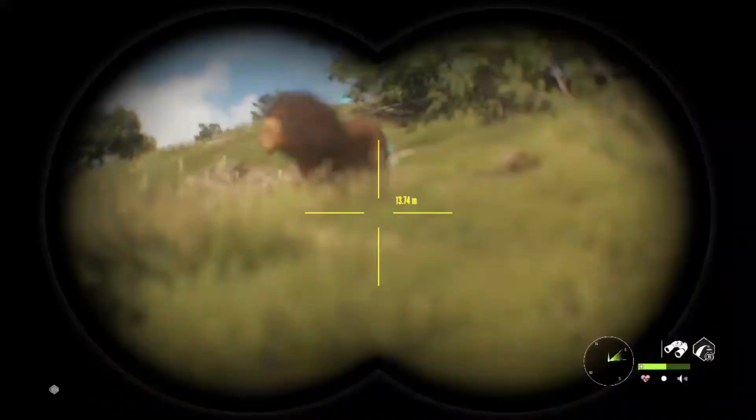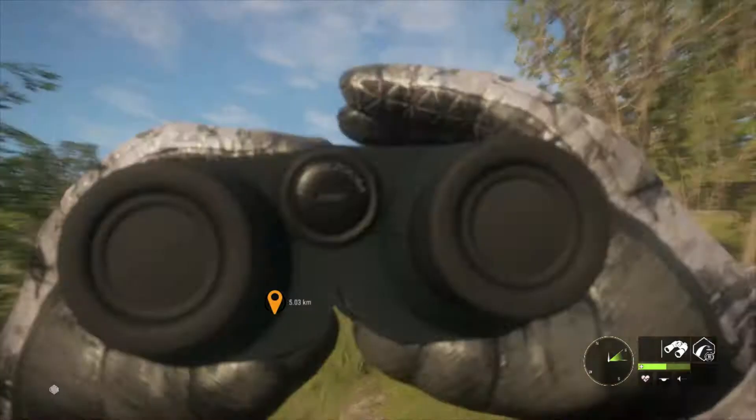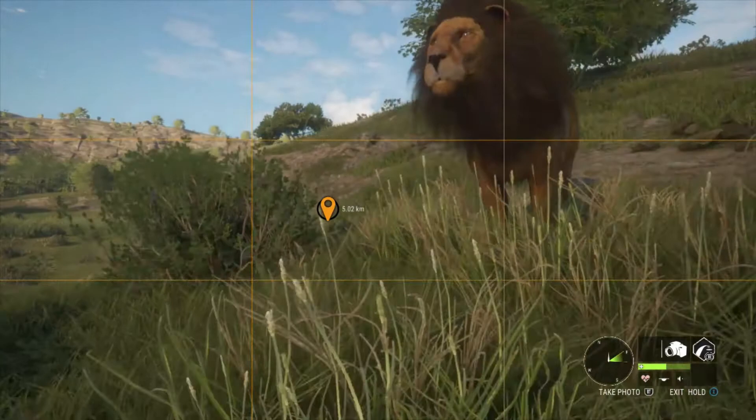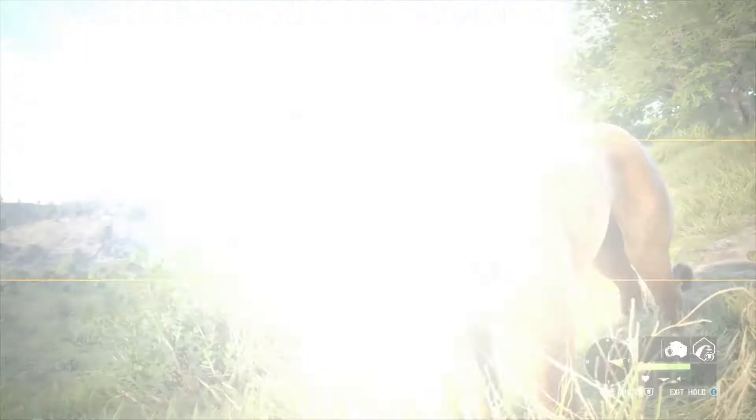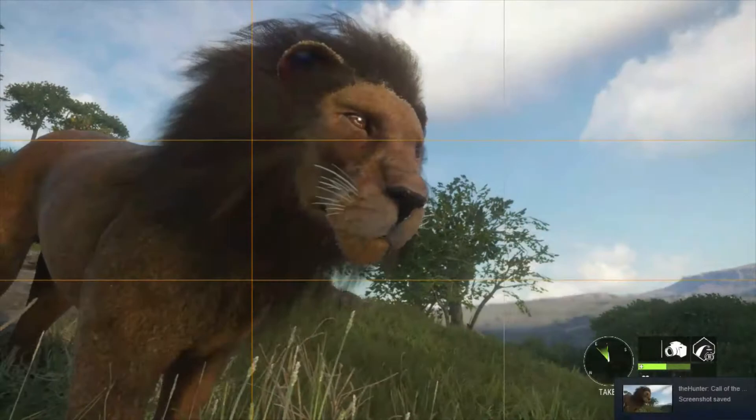This does happen sometimes with animals — it's quite well known. But to actually have it happen with a rare, with such a cool rare, I couldn't believe it. I had to stop and take some screenshots and just look at him, because you don't get this chance very often to see a rare lion up close that's actually on the map and not in the lodge.